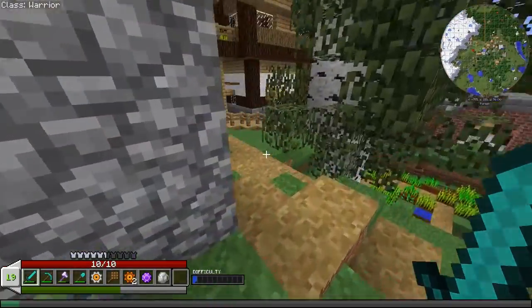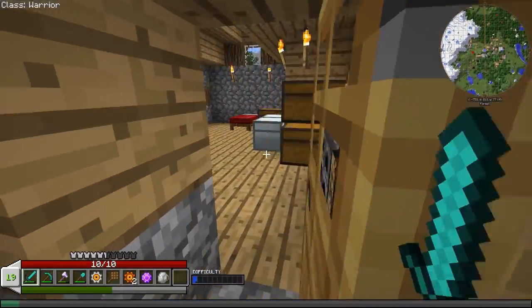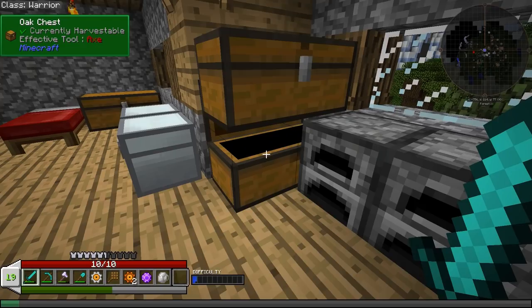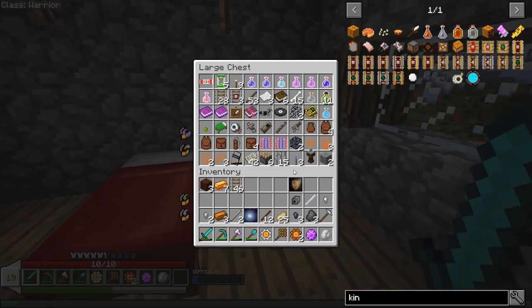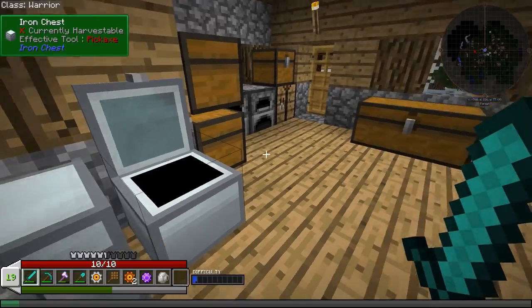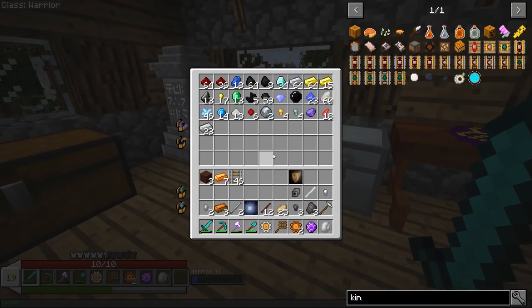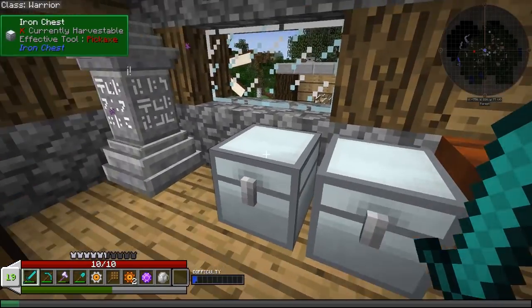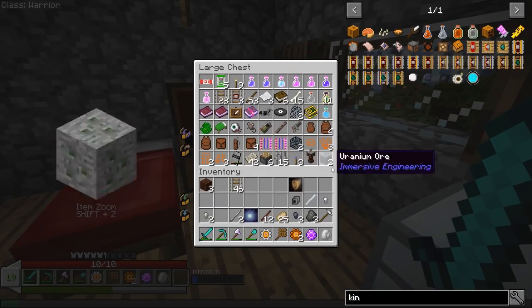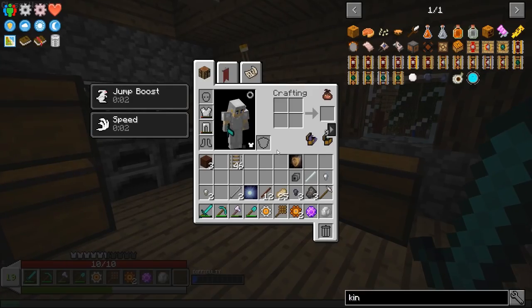Let's head into our house and see if we can get a kinetic dynamo going. First of all, I need to check and see if I have the hammer — it doesn't look like I do. That's perfectly fine. Let me get organized, let me get some stuff together guys, and I'll be back with you in just a sec.